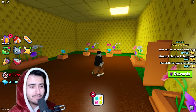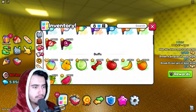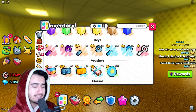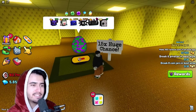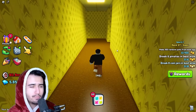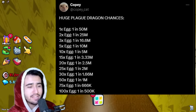We found the diamond room where you can get a ton of free diamonds — not too bad, I'll take those. Keep in mind that when you get to those doors you do need one of these keys, and you can get a ton of keys by just breaking breakables. If you're using auto farm you should get them pretty easily; if not, you have to keep grinding and stack up as many keys as possible. We did find this 15x huge chance egg which isn't that bad because you could just sit here forever and do it. I'll have a picture on screen of the odds to actually get the plague dragon so you can decide which egg you'd like to open.